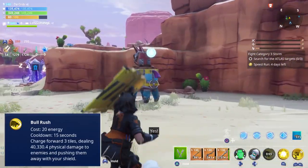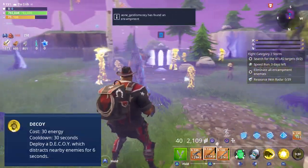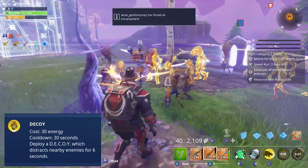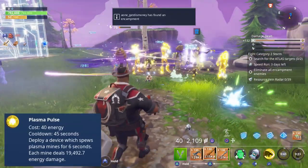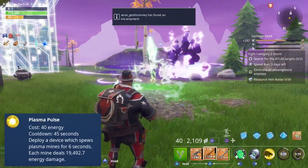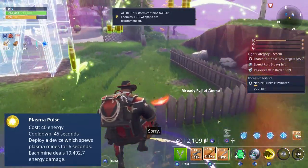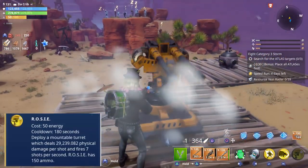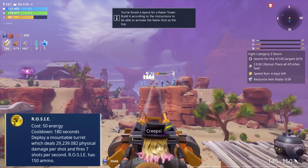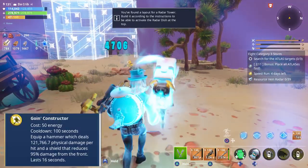They also have the Decoy, which distracts any regular enemy caught within its radius — it only lasts for a few seconds. They also have Plasma Pulse, which emits smaller plasma mines for six seconds, and each mine deals energy damage. Most people like to use the Decoy with the Plasma Pulse. Constructors also have the Rosie, which is a mountable turret that comes with 150 shots and can fire up to seven shots per second.